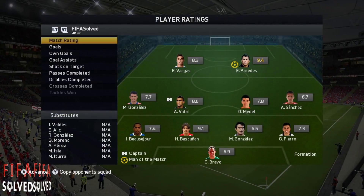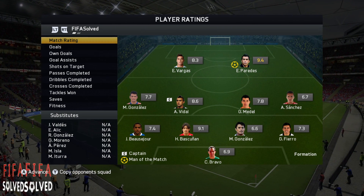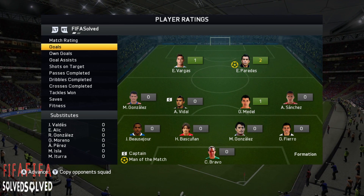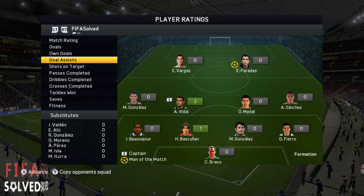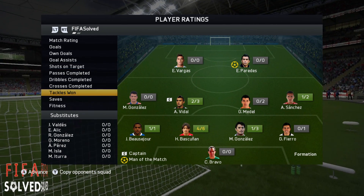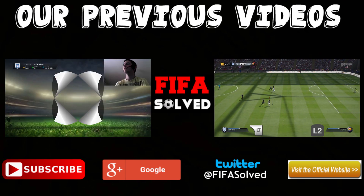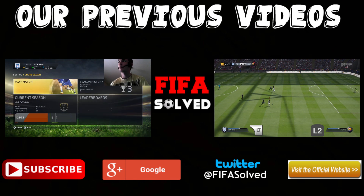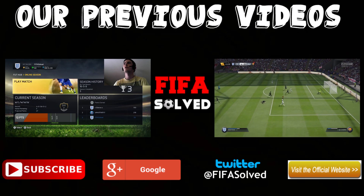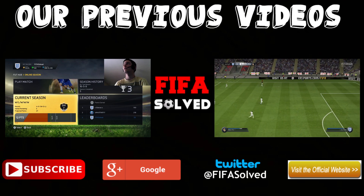Vargas just cleaning up and that was it. Paredes got a 9.4, Vidal got an 8.6, the centre back got a 9.1. Goals: 2 for Paredes, 1 for Vargas, 1 for Medell. 2 assists for Vidal in both games. That is the cheap OP Chile squad builder. You can watch either of the two previous videos by clicking on screen, subscribe if you're new, and I'll see you next time — a tutorial and another Road to Division episode.